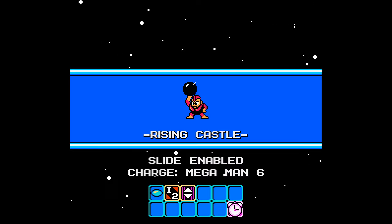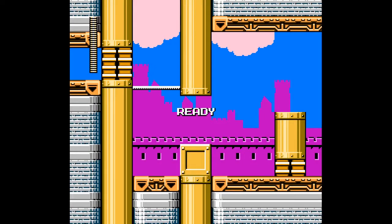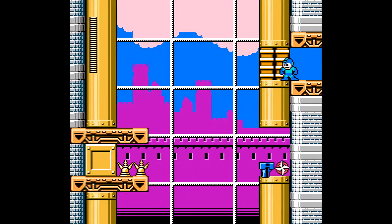We have a few weapons: Item 2, Gravity Hold, and the Time Stopper — I believe that's called Time Slow actually. I can't check the name. But yeah, let's go over here. There is obviously something hidden.